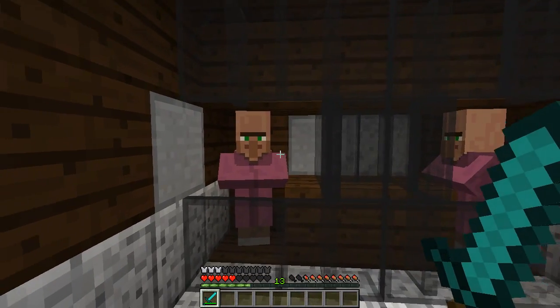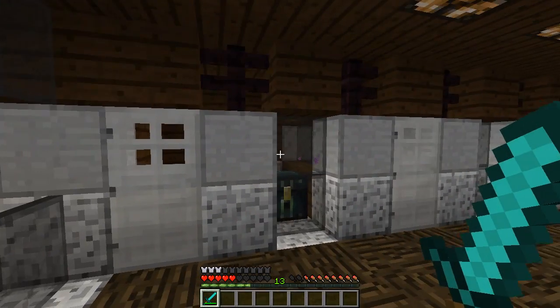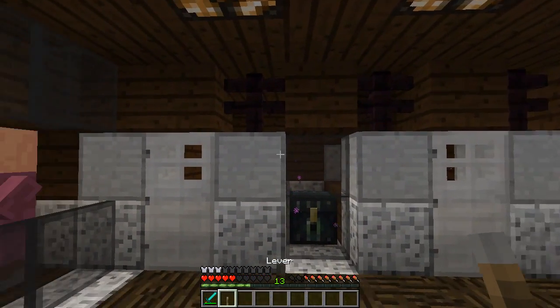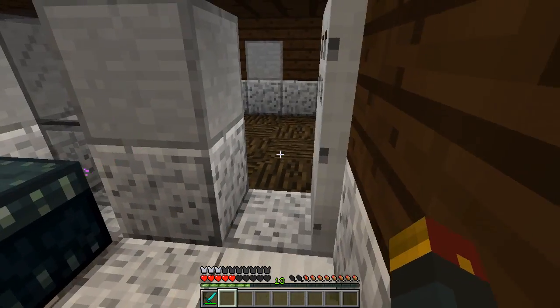What the heck is an experience bank? An experience bank is a bank for experience. Yeah, yeah, smart guy. Just tell me how it works. It's real simple. First, just take this key. Alright, then what? Now take the key and go inside the room and just stand on the chest to deposit your experience.